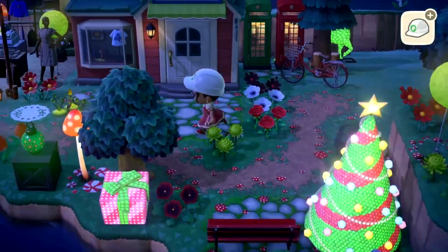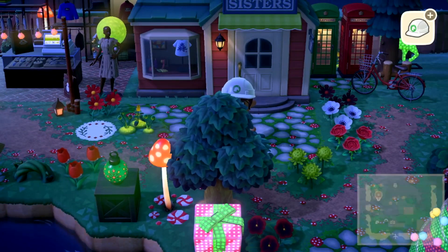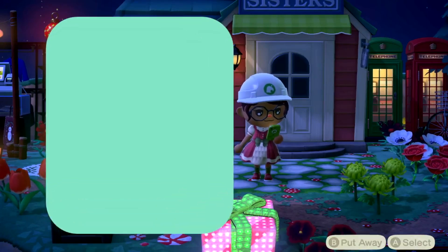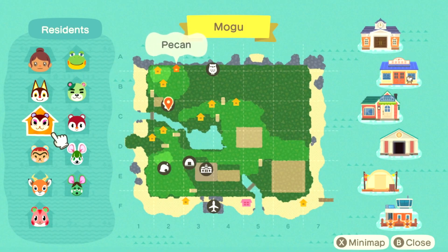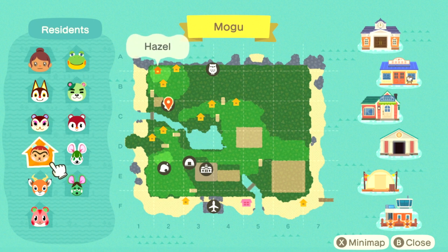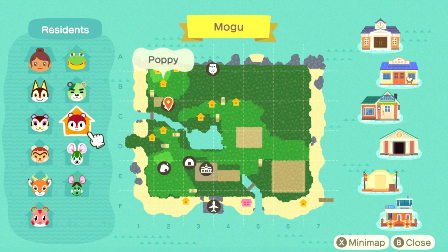I did a thing - don't be shocked - but I got my two squirrels. We now have Pecan and Hazel, so we have our squirrel neighborhood with Pecan, Hazel, and Poppy. I believe that's the area I'm going to work on today: doing the community flower garden in between the houses and decorating their houses in general.